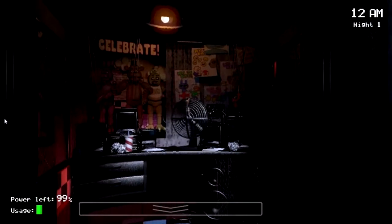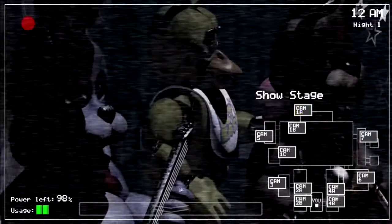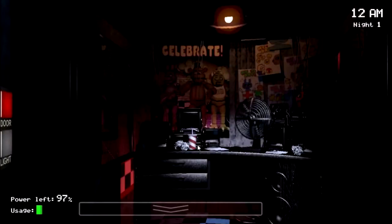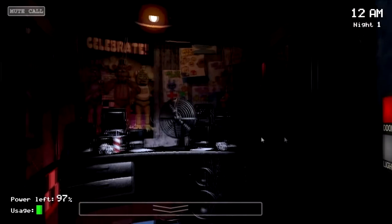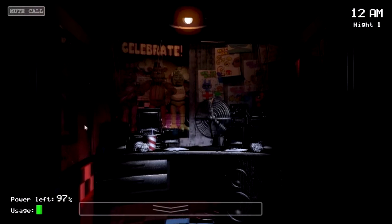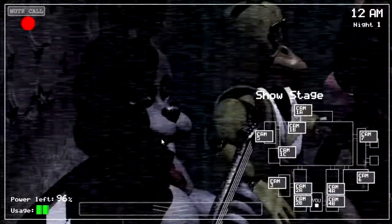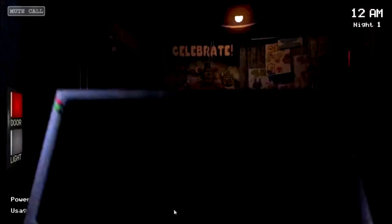The game starts with you on your first night as a security guard at Freddy Fazbear's Pizza. After receiving advice from another employee, you are left to simply watch the area. But this isn't as simple as it sounds, as the employee tells you that the animatronic characters have a tendency to wander around at night and are quite curious about you, and would like nothing more than to stuff you into a suit just like their own, resulting in your death — which to me doesn't sound very good.